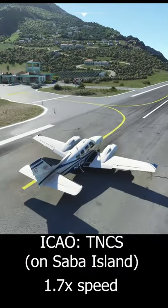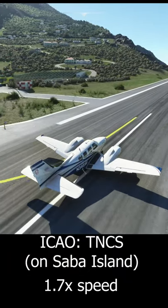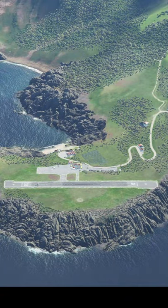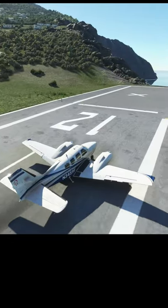Welcome back everybody. Juancho E. Yrausquin is one of my favorite airports to fly into and out of in Microsoft Flight Simulator. Undoubtedly, its 944-foot runway — the smallest commercial use runway in the world — is part of that.